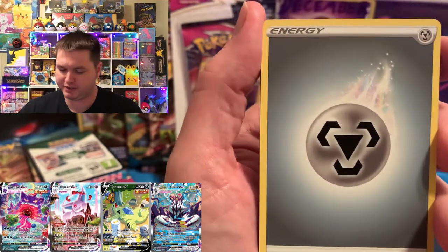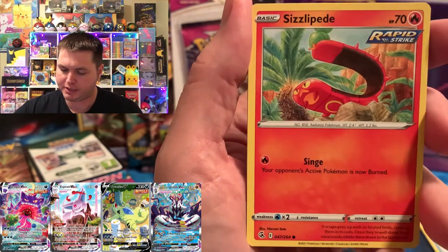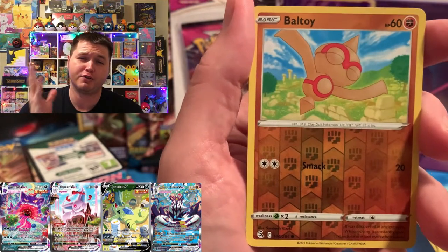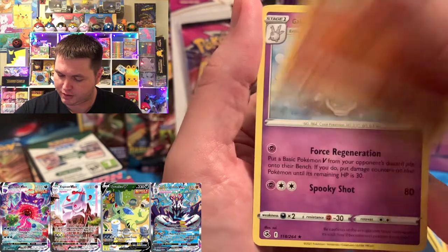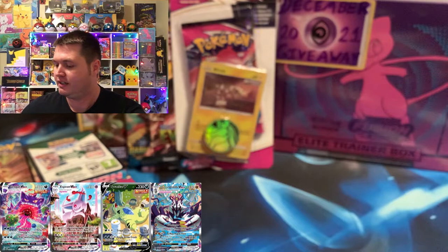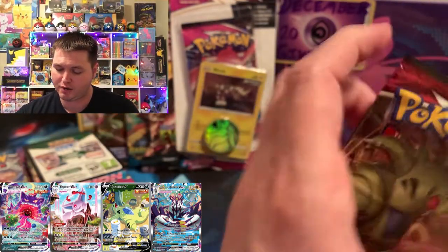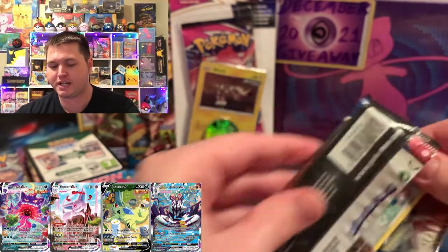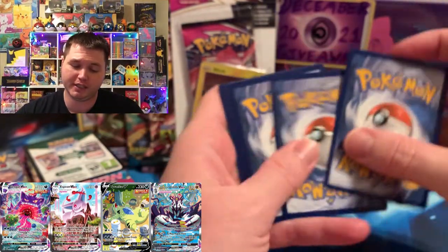As we go through, we're going to have some promo codes to give away. You can see what single pack blisters the Fusion Strike packs are from, and we got five sleeve boosters at the end for the ones that don't have a code. We got a Stufful, Plusle, Baltoy — really looking for a good hit from Fusion Strike.